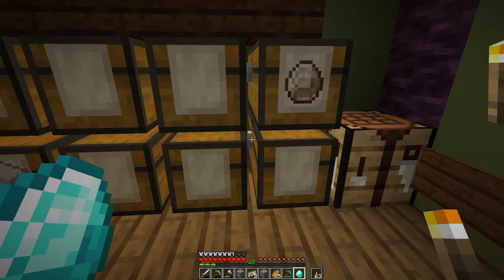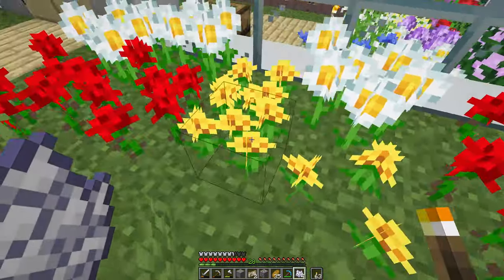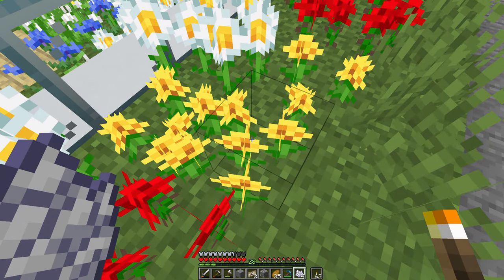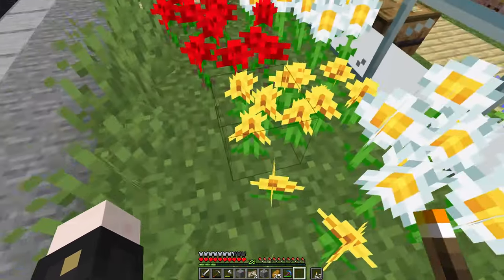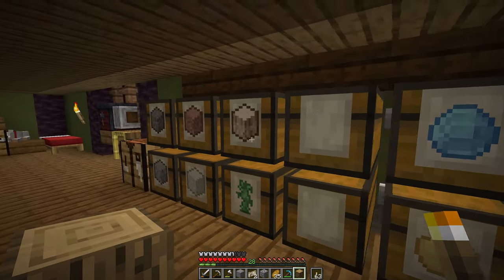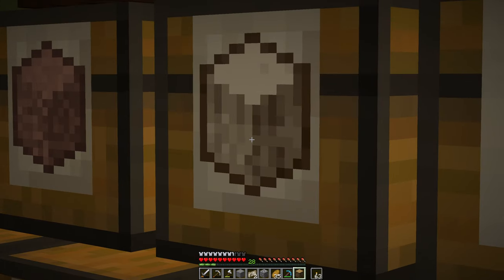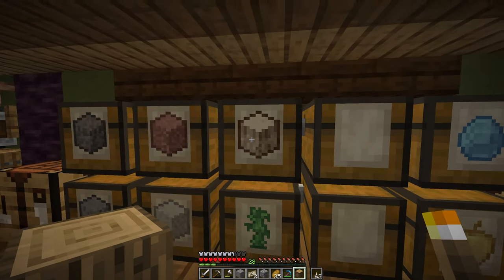I don't have any yellow dye for the golden apple valuables chest, so I'll grab some with the help of the Bushier Flowers mod. The two-tall flowers let you bone-meal them kind of infinitely for dye, and since it's technically two flowers combined into one, these do the same thing. So now I have four individual dandelions bone-mealed out from these bushy flowers. That's a fantastic feature. Now I can dye my golden apple label gold.